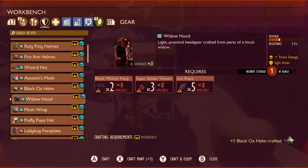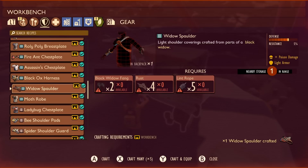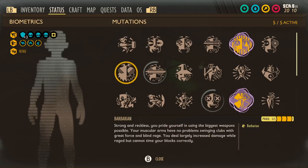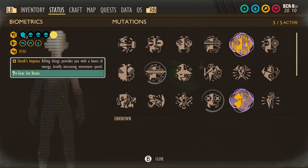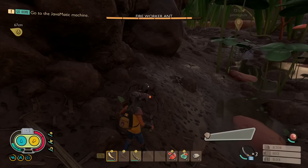For the black widow armor set: the hood needs two black widow fangs, three super spider venom, and five lint rope, giving 3.5 defense and 2.5 resistance. The spalders need two black widow fangs, four rust, and five lint rope, for 6.5 defense and 5 resistance. The leggings need two black widow fangs, four rust, and five pond moss, with 3.5 defense and 2.5 resistance. It's a light armor set giving you more stamina, with poison damage boost on each piece. The suit bonus is Death's Impetus — you gain a burst of speed when killing creatures. Upgrading down the sleep path gives even more poison damage when you parry correctly.